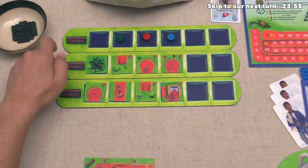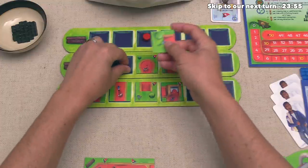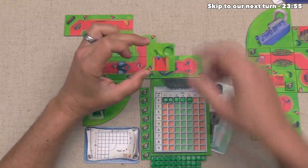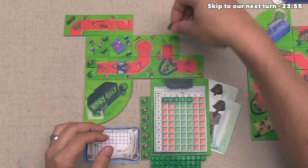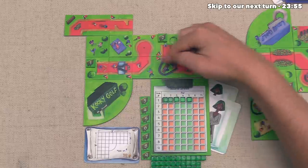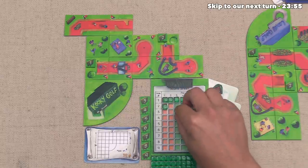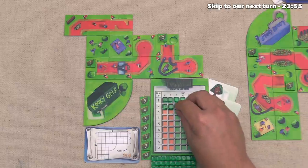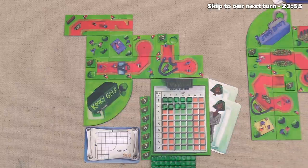Alright, the green player can go, and just like we suspected, they do want to take this tea card. When they add it into their design, it works very well for them. They can make that their second hole, and you'll see that it is now finished with a par of four. So they can add all of these down immediately, and they are still slightly above average with their hole one being par five, but they can work on that later on in the game.